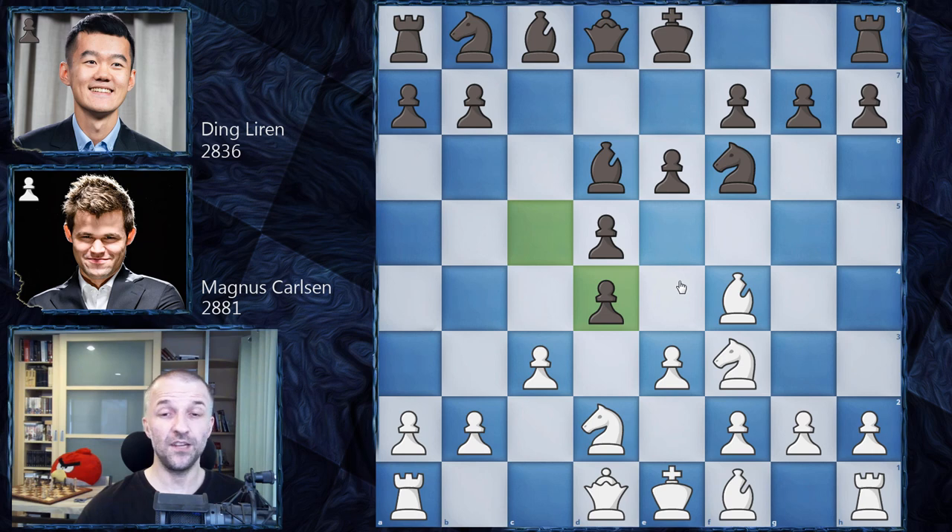Instead of knight c6, Ding Liren goes for another variation — or maybe not a variation, since this wasn't played before at the top level: c takes on d4. This is pretty interesting because Magnus cannot take with the e-pawn since the bishop is hanging. Magnus loves this pawn structure in the London System — when he manages to keep the pawn on d4, he usually wins. Grandmasters in the studio were laughing, saying it looks simple, but Magnus always finds a way. If Magnus takes with the c-pawn, the structure becomes completely symmetrical and extremely difficult to win — a boring drawing position.